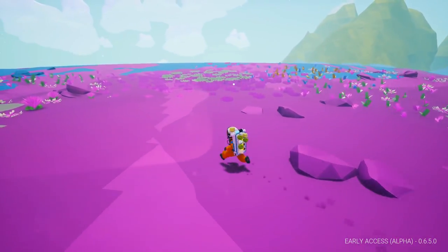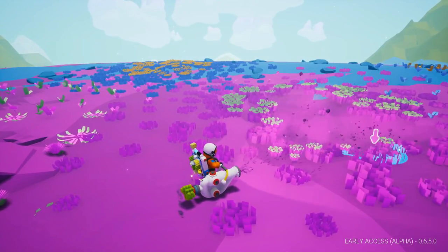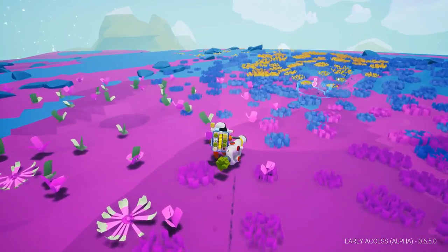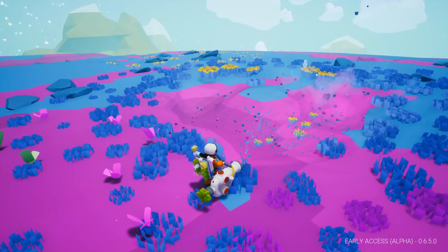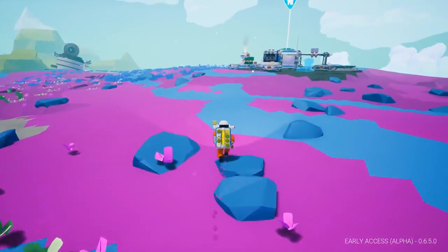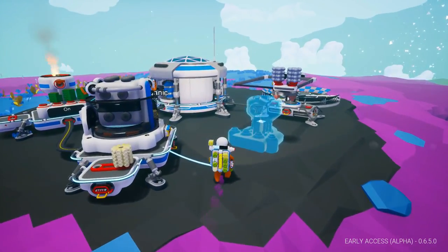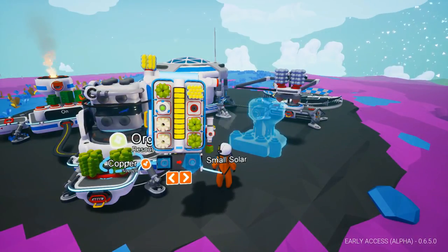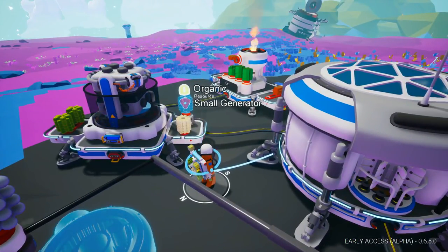Lots of cave entrances all around us — we're surrounded by cave entrances. That's a good thing. Now let's get some more organic down on the research station to replace the one that's been used up.